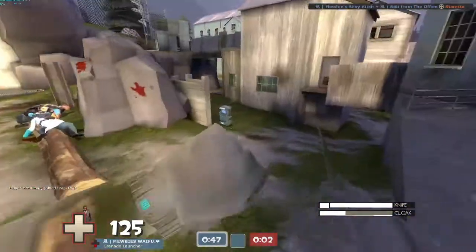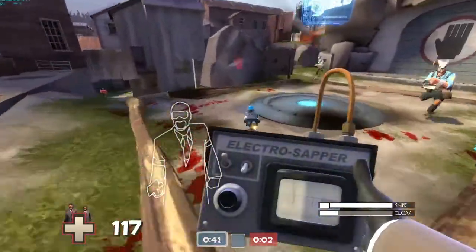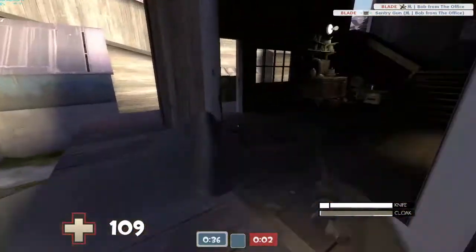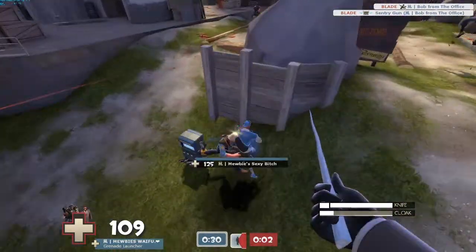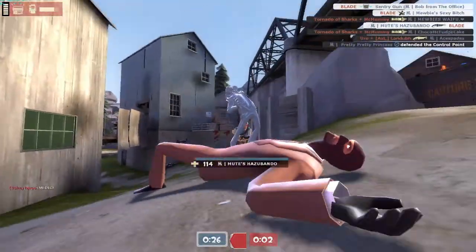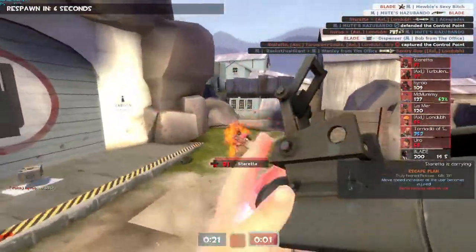I'm pushing up right and noticed a mini sentry and dispenser. I was thinking about sapping the dispenser, but the sniper was pushing up left along with the soldier. I was lucky with this engineer pick — I'm very surprised he didn't see me. Again I'm going behind enemy lines, telling my team which path is least resistance. I noticed the scout and sniper were camping that dispenser, so I sap it to stop them from healing and getting ammo.